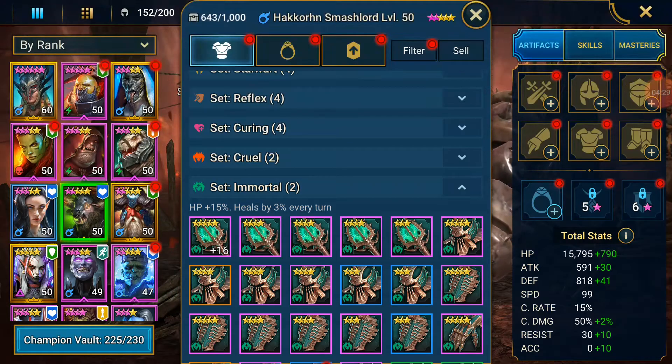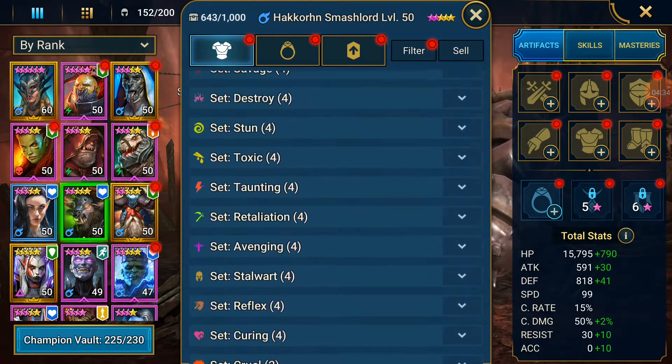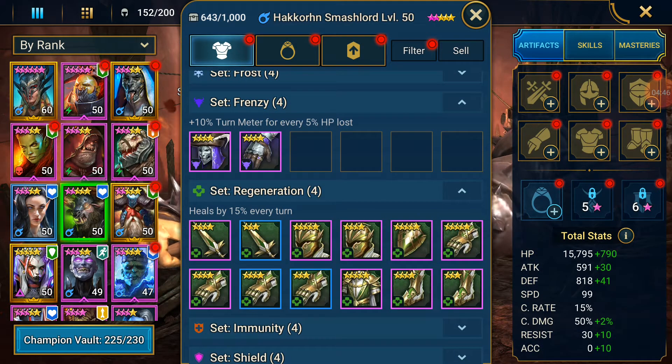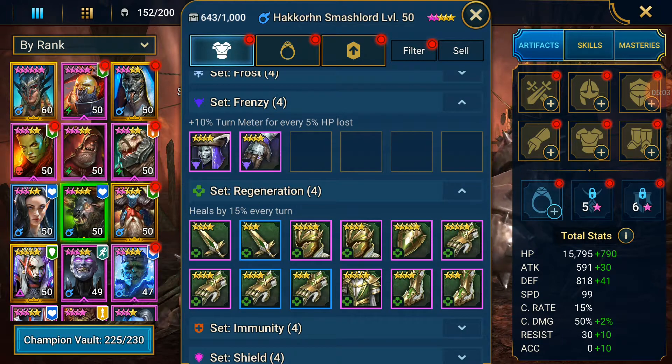I'm thinking Immortal - it's plus 15% HP and heals every turn. There's also Regen, which heals by 15% every turn. I can only have one of these sets. Frenzy could be really good because he takes off 25% of his own HP - then he'll automatically get like a 50% turn meter increase, and that plus some auto healing could be really good.